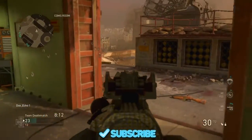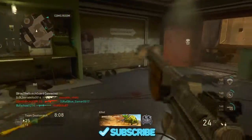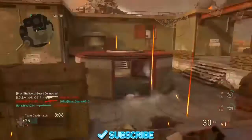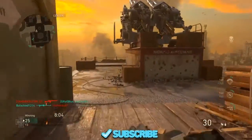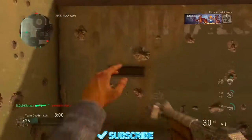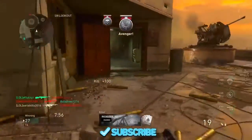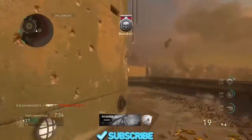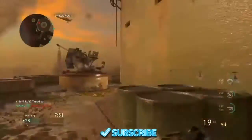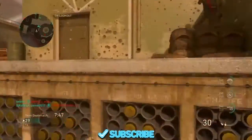Hey, what is going on everyone, welcome back into another video! Today we're going to be going over some of the basics and the highlights of this BAR gun called the Cool Hand. This is personally my most favorite assault rifle right now in Call of Duty World War 2 because it has a bipod and this gun just absolutely shreds. It's still a BAR gun obviously, but it's just beautiful.